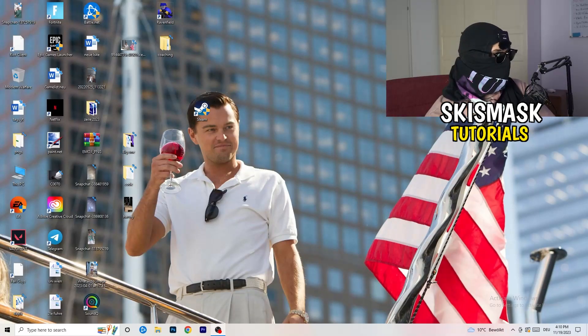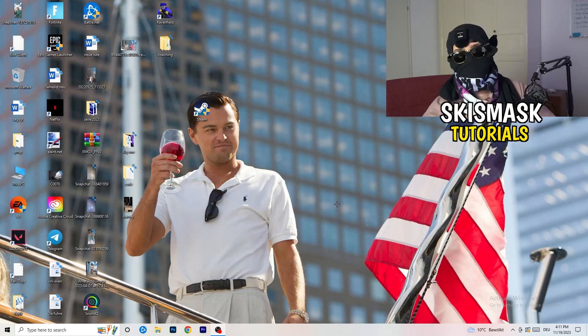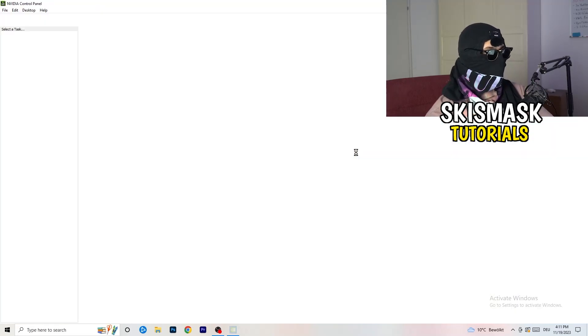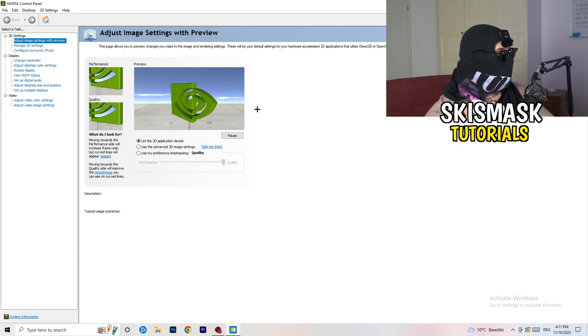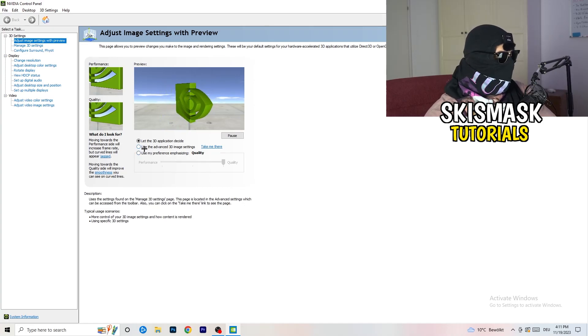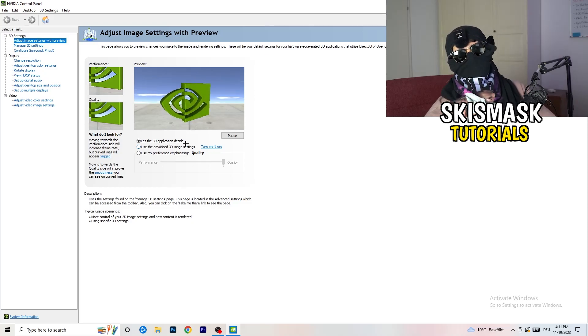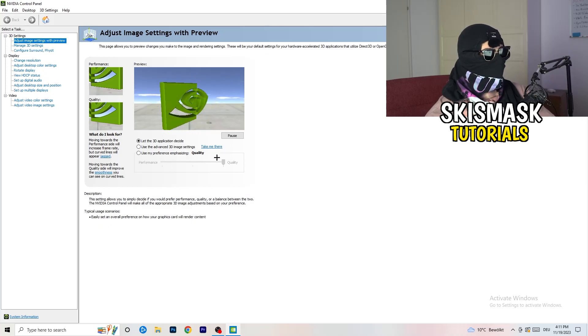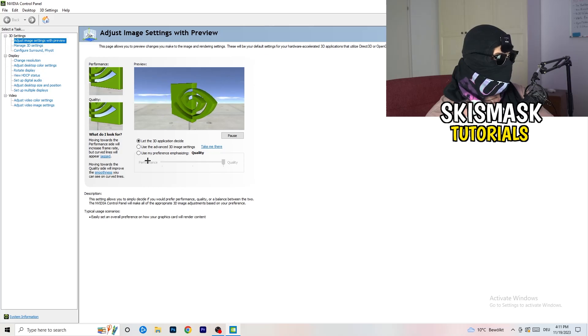The first thing I want you to do is go to your NVIDIA settings. Right-click on your desktop and go to NVIDIA Control Panel. Once it pops up, go to 'Adjust image settings with preview.' I'm currently using 'Let the 3D application decide,' but if you want full performance mode, select 'Use my preference emphasizing.'